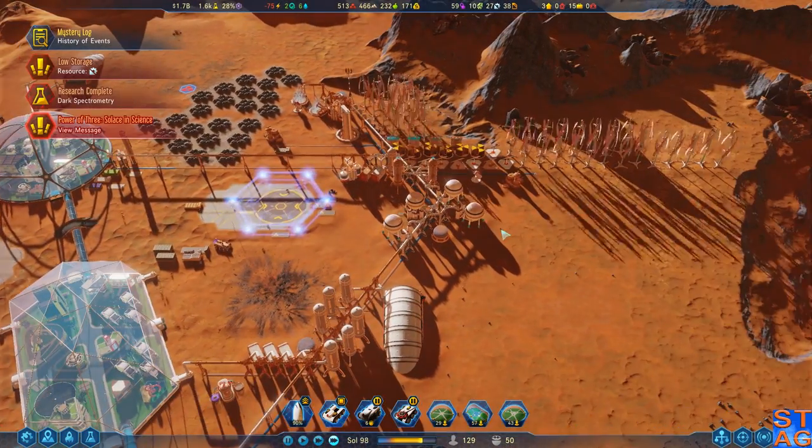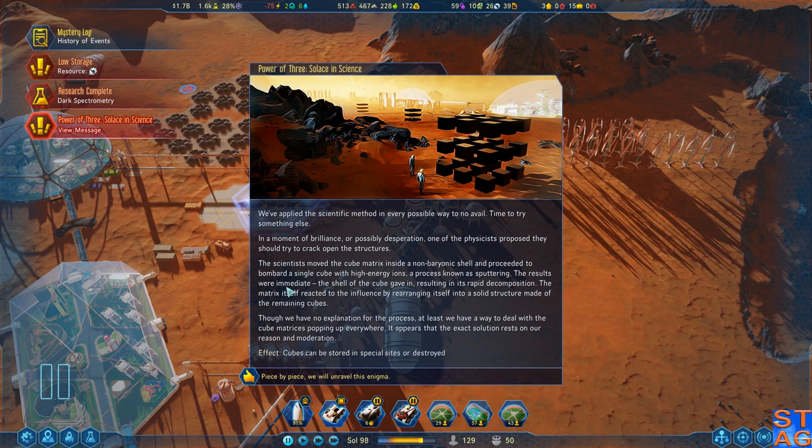We have 230 food on the colony, but we are running a massive power deficit right now. We've applied the scientific method in every possible way to no avail - time to try something else. In a moment of brilliance or possibly desperation, one of the physicists proposed they should try to crack open one of the structures. The scientists moved the cube matrix inside a non-baryonic shell and bombarded a single cube with high-energy ions, a process known as sputtering. The results were immediate - the shell of the cube gave in, resulting in its rapid decomposition. At least we have a way to deal with the cube matrices popping up everywhere.